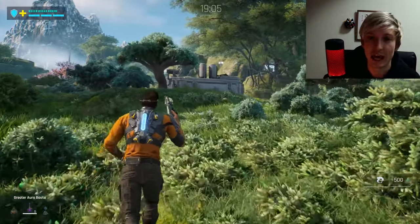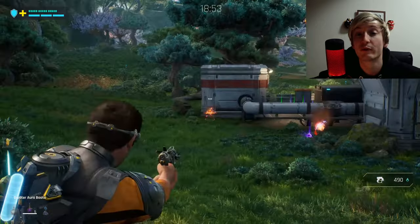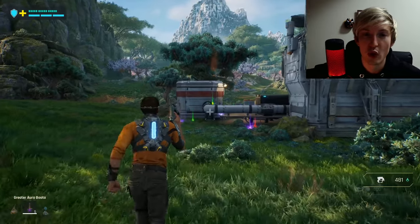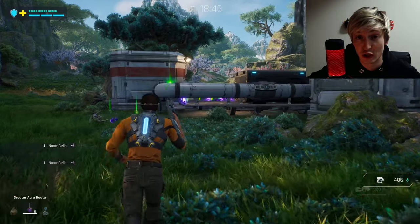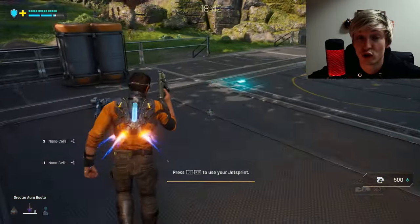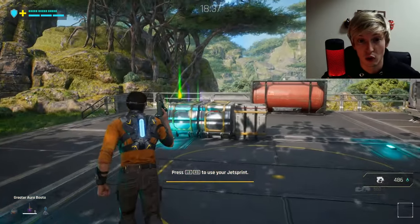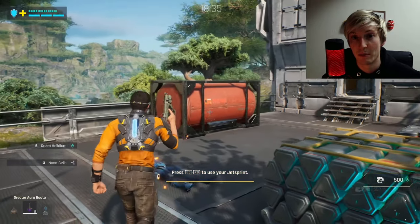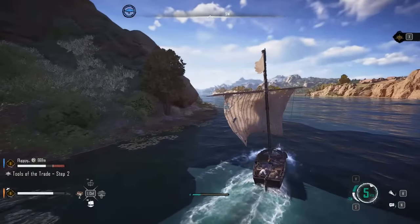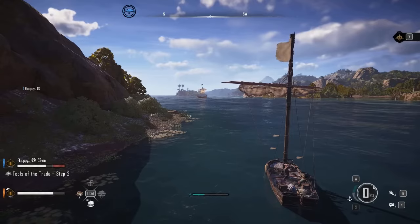It's a double A game, so you know it's actually going to have some original creative ideas. Unlike the triple — I mean quadruple A space, like Skull and Bones, where it has such interesting mechanics in which you can buy lots of cosmetics for your ship, because your ship needs cosmetics and it has stamina. My boat has stamina? Oh, you have to put the sail away to recover stamina.